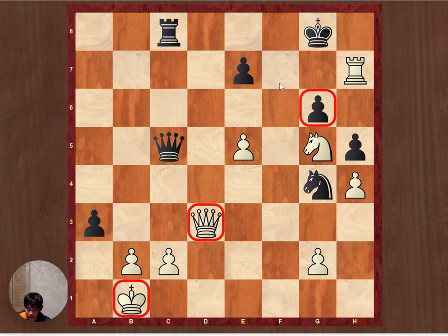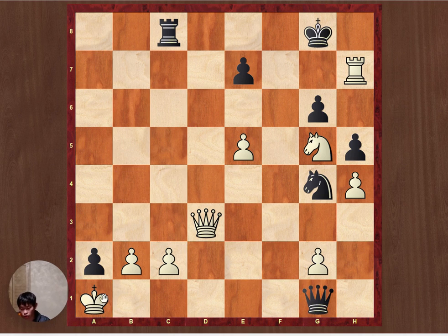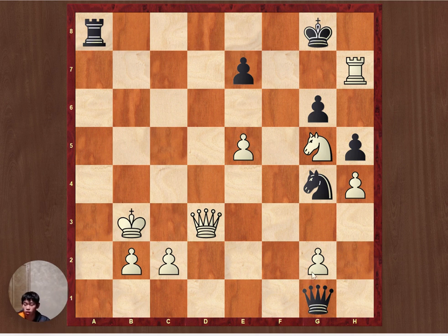We have to play a check as Black, and the move that comes to mind is a2 check. Because this opens up the file, and if king e1, we play queen g1 check, king takes a2, rook e8 check, king b3, queen b6 check — forcing the king back and into the center. King c3.